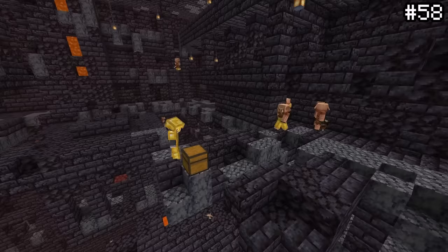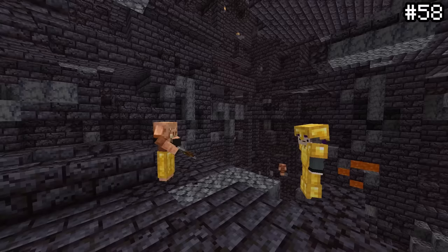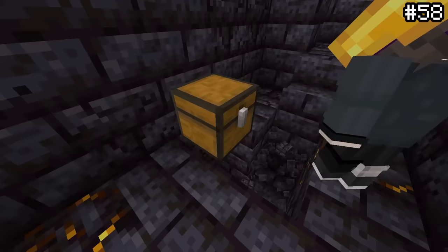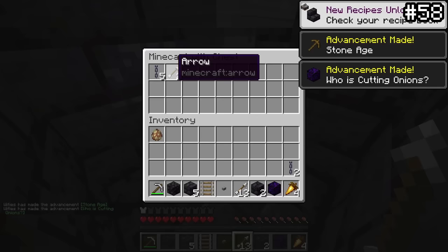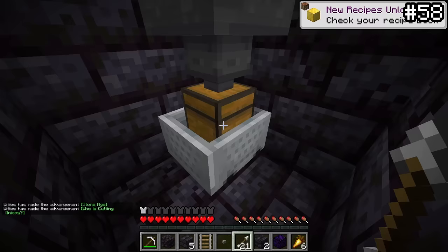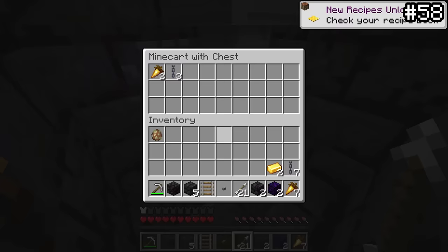Piglins are infamous for heavily protecting the bastions and the loot they contain. If you break any sort of container next to these guys, it's not gonna end well. However, if you want the loot but can't afford to take any damage, try this weird and wacky trick. If you place a hopper below the chest with loot and feed it into a minecart chest, you can then push the minecart out of range of the piglins, essentially committing a heist right under their noses. This also works with only a hopper, but it's much cooler this way.